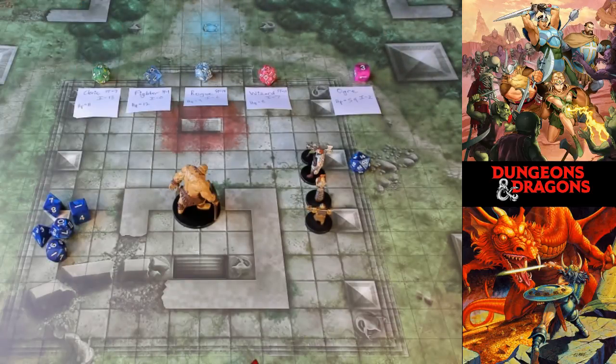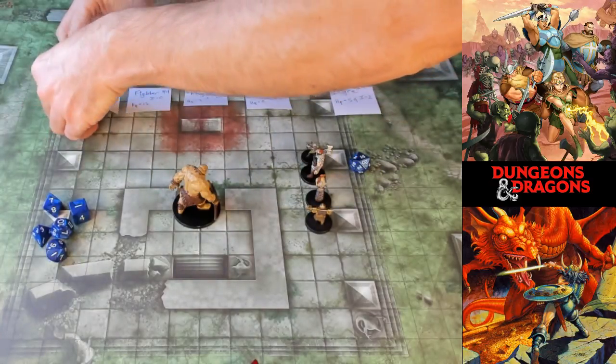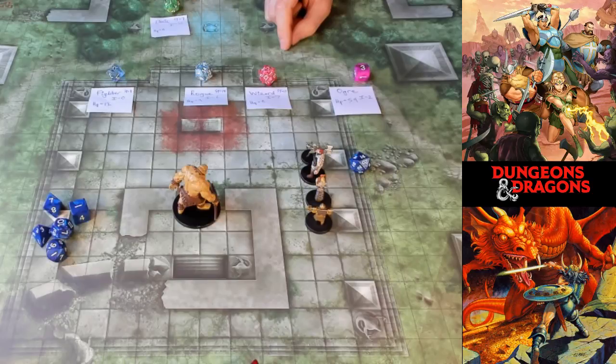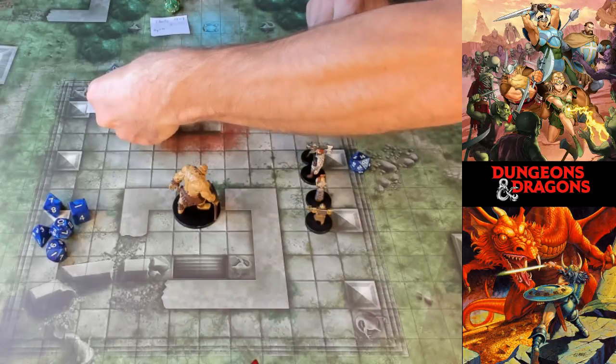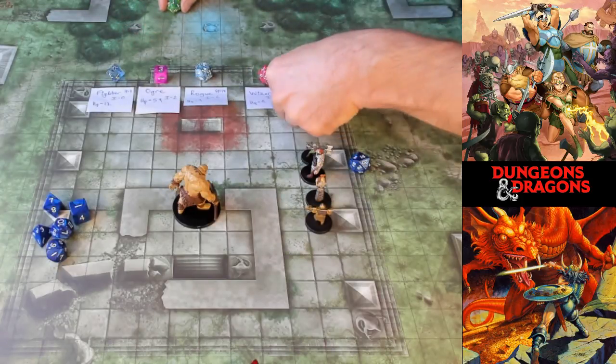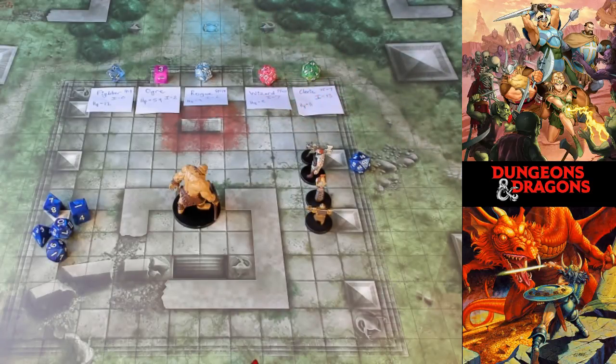Now we take all those scores and put them in order — higher initiative goes first, lower goes last. The cleric goes first at 13, then the wizard at 7, the rogue at 6, ogre at 3, and fighter at 0. Isn't it funny — I wanted to focus on the cleric, and as it happens, the cleric goes first.